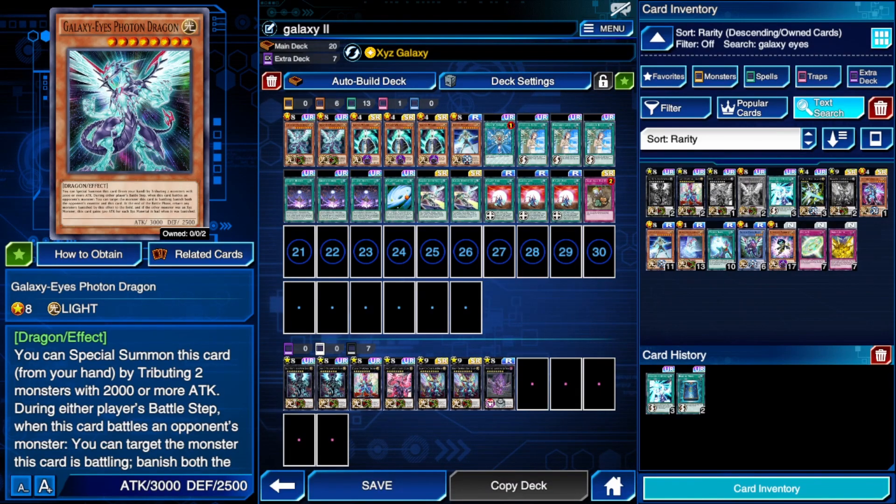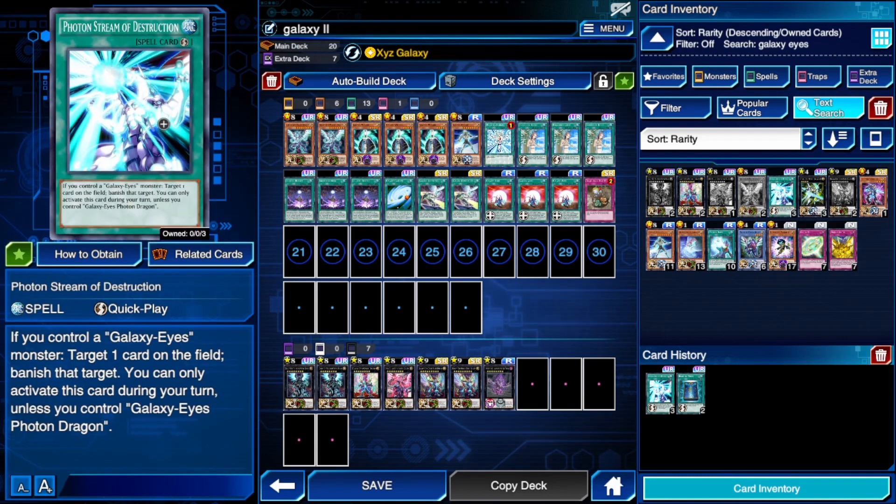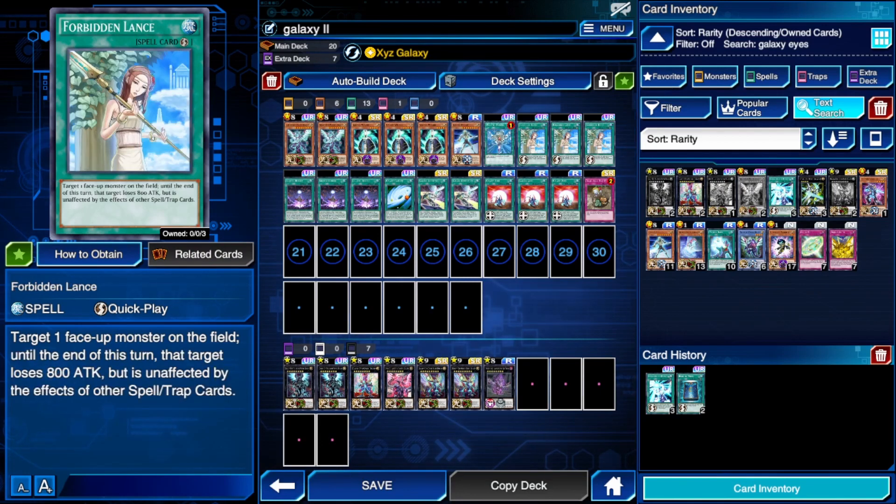This is the deck that made us King of Games very early in the season. I have a live commentary video of us doing the Legend 5 de-cog run — go back and check that out. On the climb up I was playing a variation of this because I was testing a few different builds. I was actually using Photon Stream of Destruction as a utility, since it banishes instead of destroys, and you can use it with your Photon Lord.